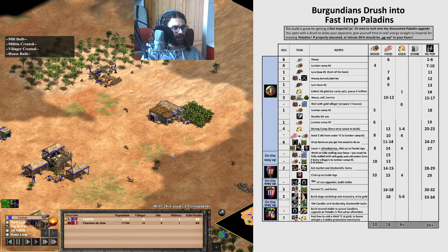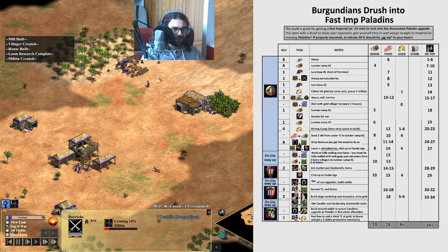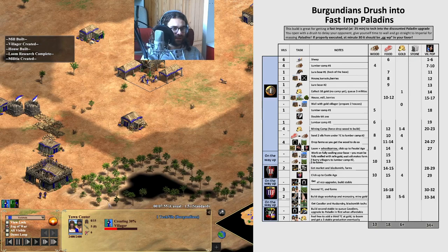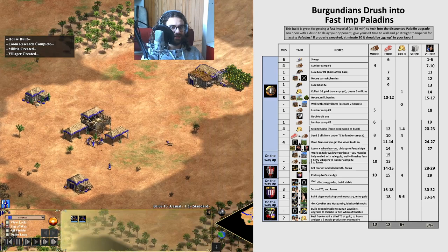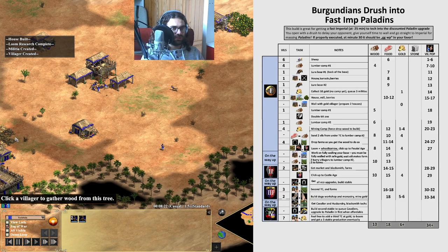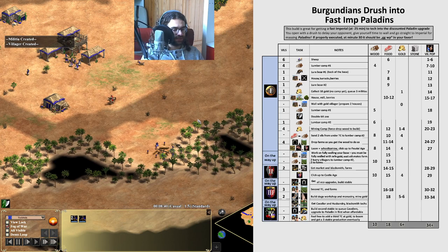At this point I should have queued militias, which I'm forgetting for quite some time, but now I'm doing it. I'm queueing militias and getting housed, which is not part of the plan — at the mill step you should build a house first, that's the step I lacked. The villager that was mining gold is now walling to make us a bit safer. Now the 18th finishes the first lumber camp with five villagers on it, and the 19th will go make a new lumber camp.